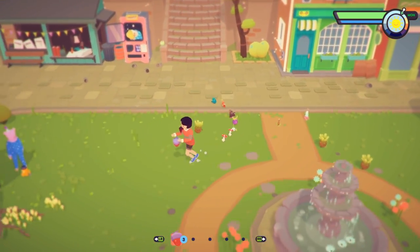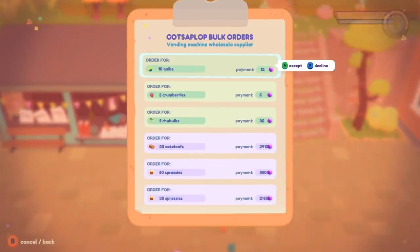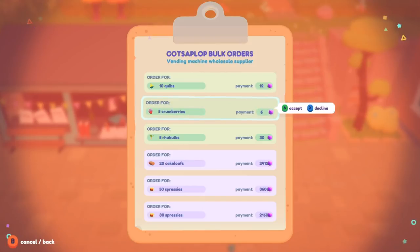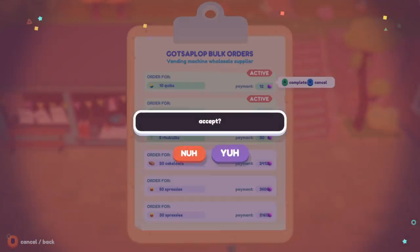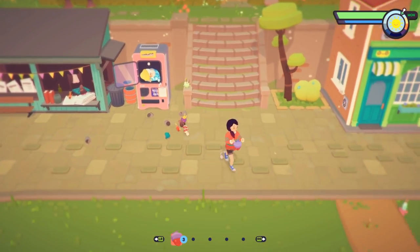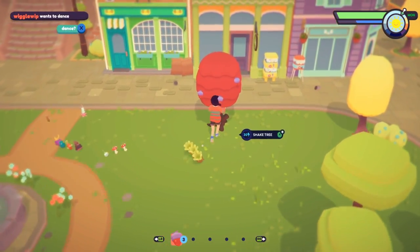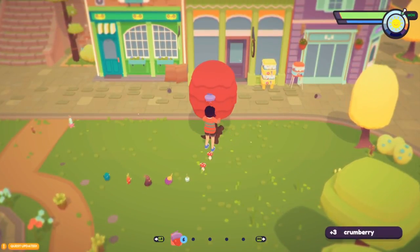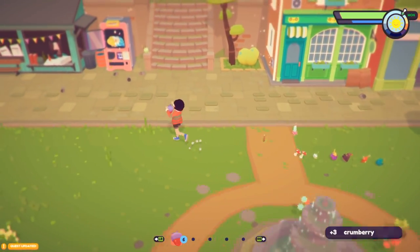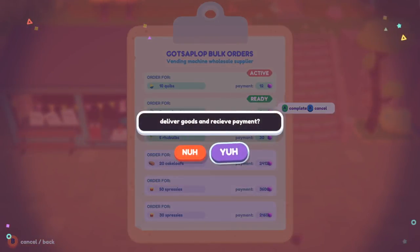Do you want to explain what the Gatsiplop is? Yeah, it's a little man in a little vending machine. He lives in the vending machine and he's got a little clipboard with book orders. Gatsiplop is a fictional company that we came up with that distributes resources to all the vending machine suppliers in the land of Oob. He has a little clipboard so he knows what things all the vending machines need, and you can fill the orders and he gives you gummies in return. So it's sort of like a quest board.